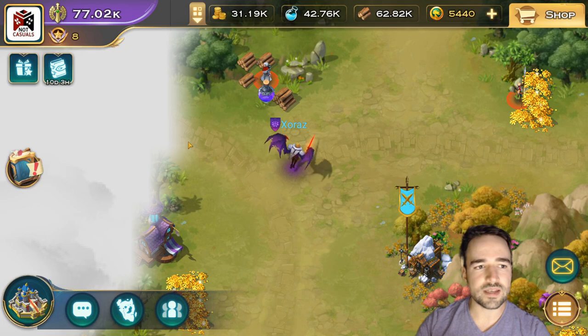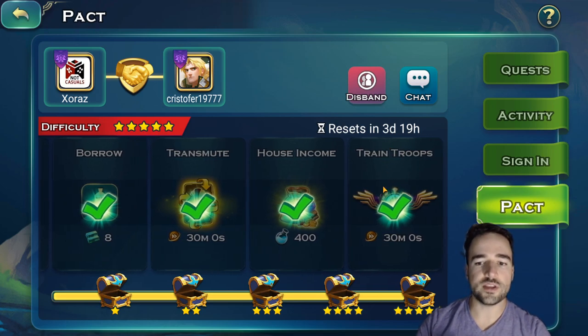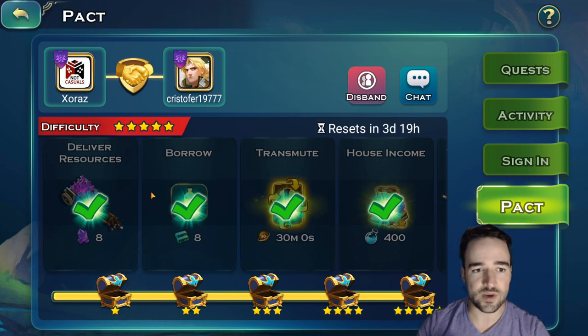When you look at the Pact, some of it involves training troops. When you start this quest, try to be training troops right afterwards to finish it quickly. You don't need to train a lot of troops for it to complete. If you're going to collect your house income in your alliance, start the quest first, then collect. Before you go and get all your resources on the map, click on this, start it, then do it.